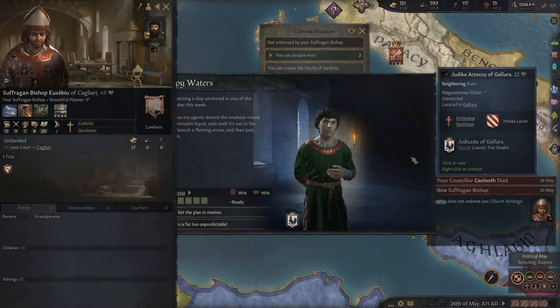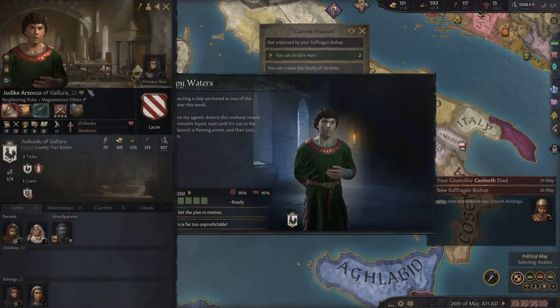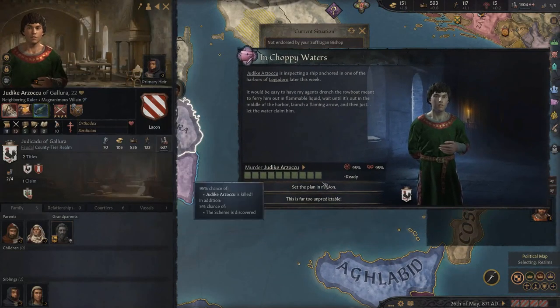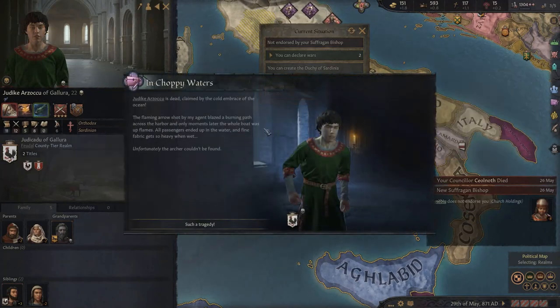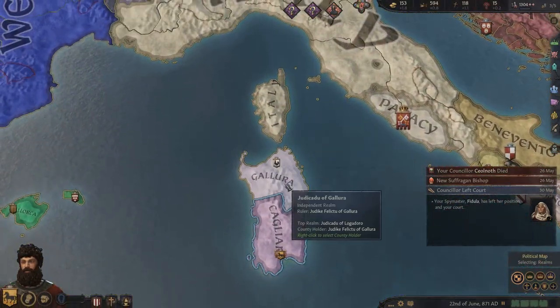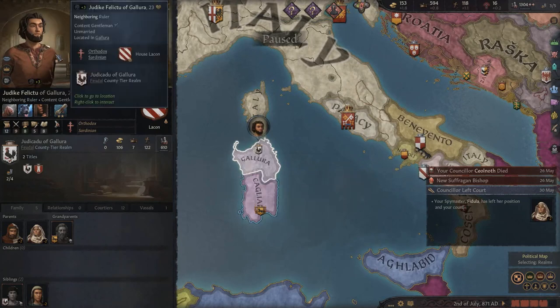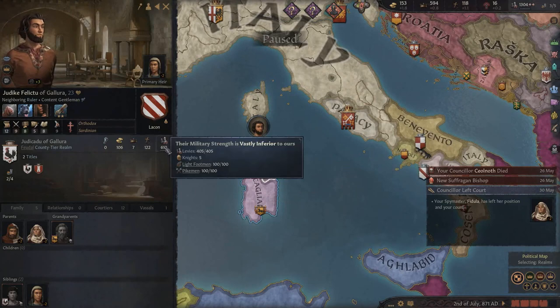Our bishop died and the new one doesn't endorse us. We can now set the plan in motion to kill Judicato Artsoku - he's only 22. Judicato Artsoku is dead - claimed by the cold embrace of the ocean! A flaming arrow blazed across the harbor and the whole boat went up in flames. All passengers ended up in the water - fine fabric gets so heavy when wet. The archer couldn't be found. Cool! The new ruler's military is way smaller and he's a new ruler, which could cause him trouble.